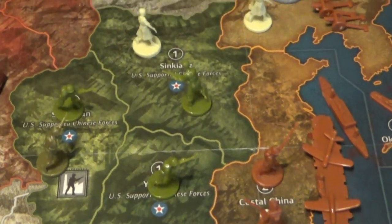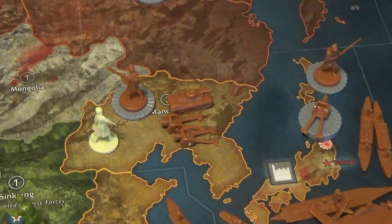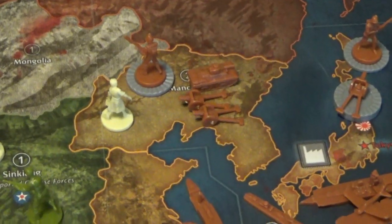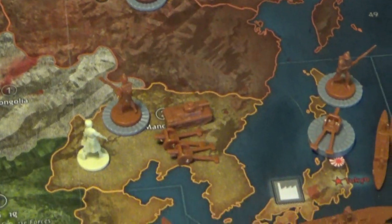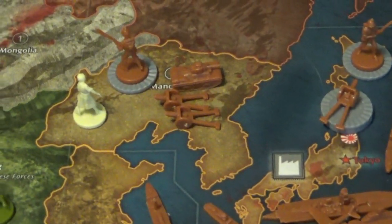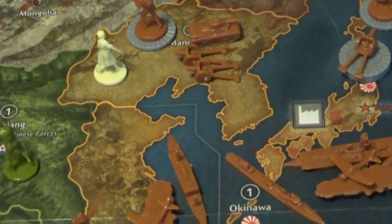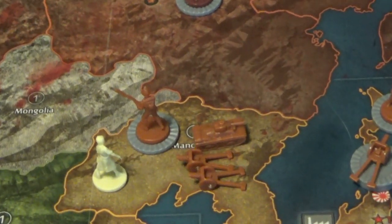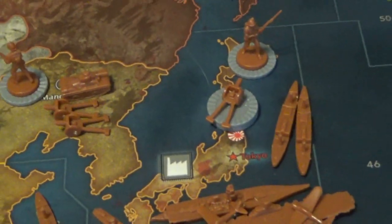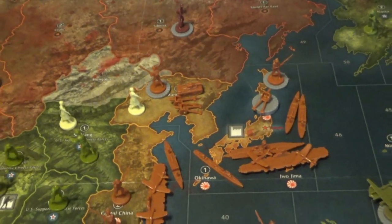As the Americans in China, all you can build is men, and you want to build men to hopefully slow down the Japanese. Japanese in Manchuria — a tale of two turns. Four zombies ended up in Manchuria because the Soviets attacked with two men and an artillery and they all got killed. The Japanese went to take it back, used a card to convert one zombie into their own infantry, knocked it down to three, then wiped them all out. There's still one zombie left, but Japan is looking pretty good. They built three artillery instead of men because if you can get steel out there, you're not fighting your own guys.